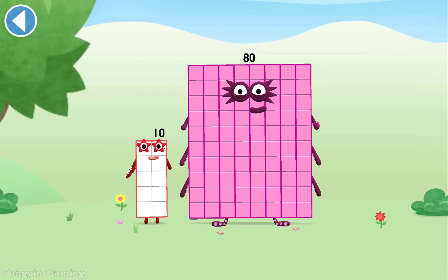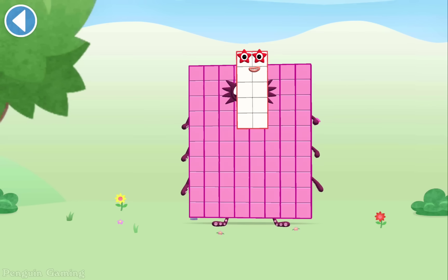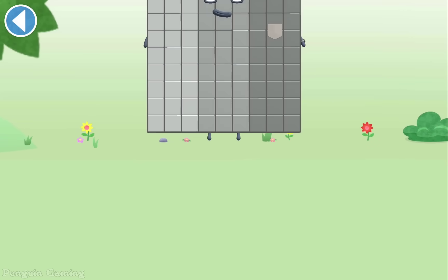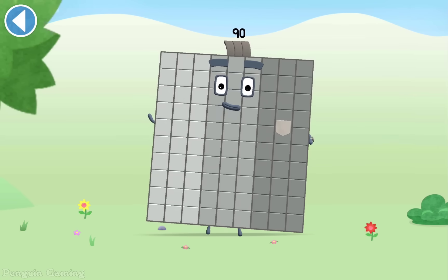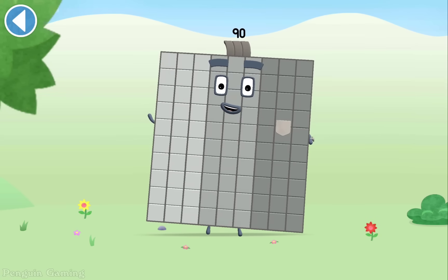You're about to meet Number Block 90. Can you add 10 to 80? Drag Number Block 10 onto Number Block. Amazing! This is Number Block 90. This Number Block is made up of 90 blocks. You won't believe your eyes!